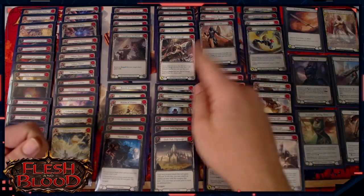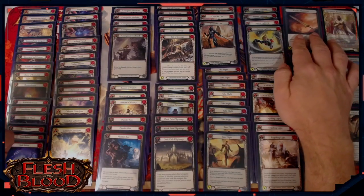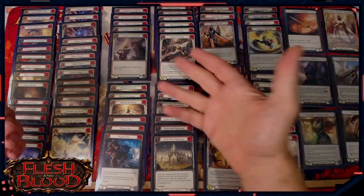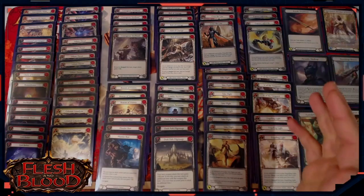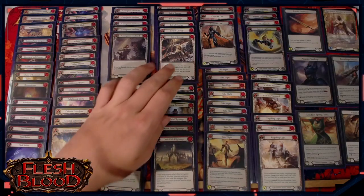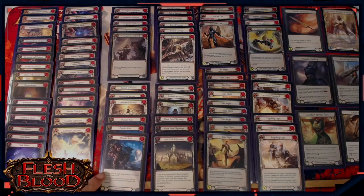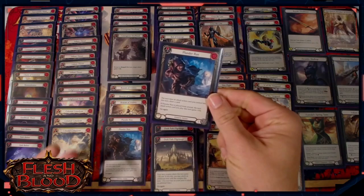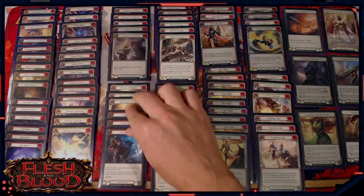We've got five Courageous Steel Hands and three Beacon of Victories that allow us to improve the power of these attacks — either by buffing them with Courageous Steel Hand or Beacon of Victory to then be able to banish a card from our soul to give them go again. These attack reactions are particularly important for turns where we're leading off with Bolt of Courage, Cross the Line, Express Lightning, or Engulfing Light, because we want to give them go again so we can come in with Raydn. Plunder Run is the other way to improve the base power of those cards: played from arsenal, it gives the next attack plus three strength, meaning it'll have power greater than its base power and we can give it go again with Boltyn's ability.